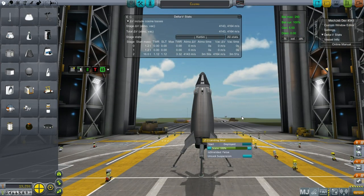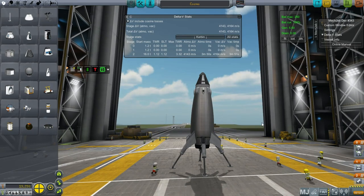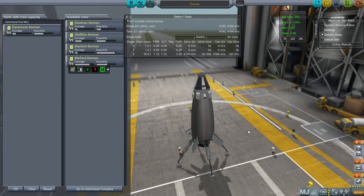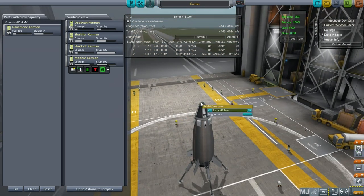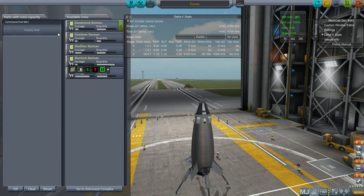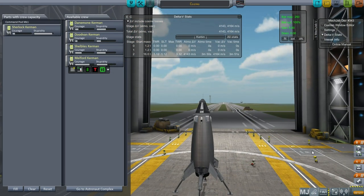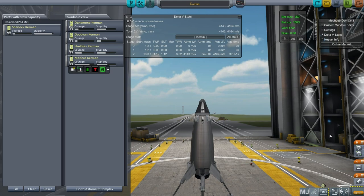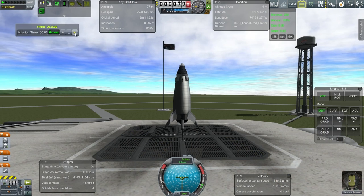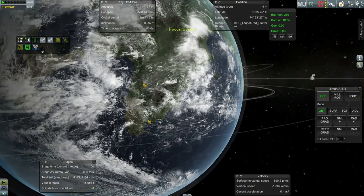I'm going to start it off on the lander legs with them deployed and suspension locked. I don't think that was our problem last time. We'll see. I've got the possibility of decoupling the pod and having it parachute down separately, so that's another safety feature. This time we're going to have Sherlock do it and we're going to aim for one of those locations without further delay. Here we are on the launch pad. FMRS is not required and we are going for it again.